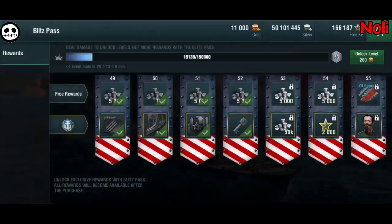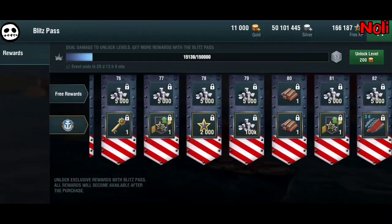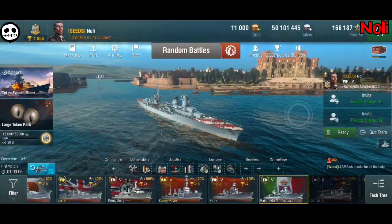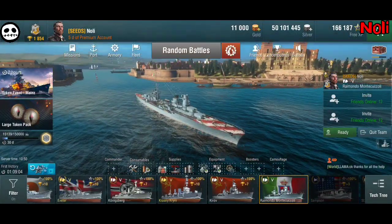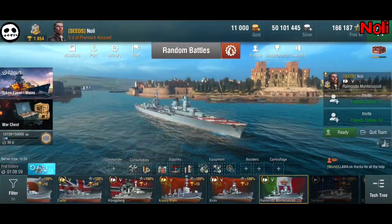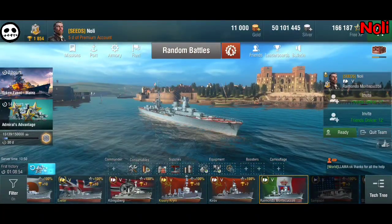If you want to get the Victory Blitz pass, I'm always taking it — not just because of the ships but also for the silver bonuses and boosters, so that's okay. But in terms of the performance of this tier 5 Monte Cuccioli cruiser, I'm not a big fan. Let's now jump into battle and see how she performs in action.